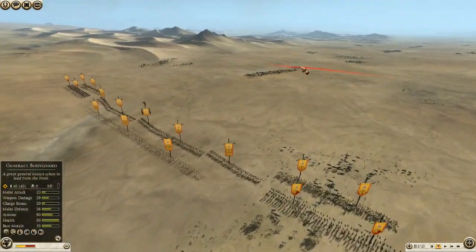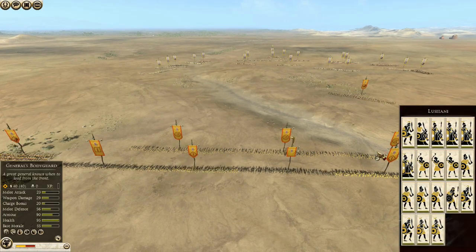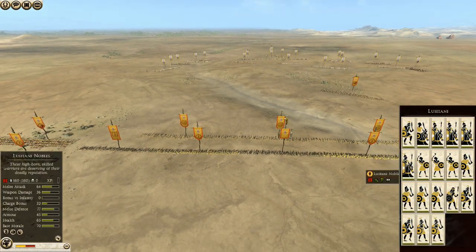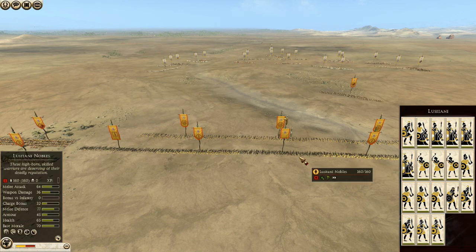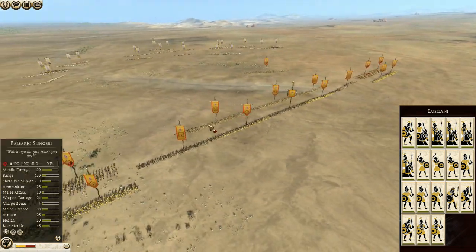Blademaster plays a little bit more standard in terms of his layout. He has three Balearic slingers up through the front, then a mix of Lusitani nobles, veteran shield warriors, nobles, shield warriors, and more nobles — so that's a very sturdy infantry corps.